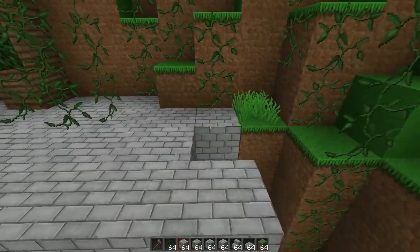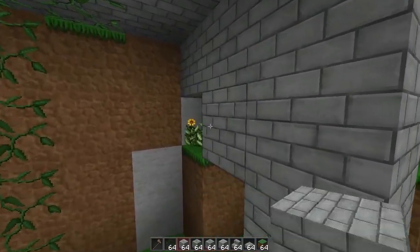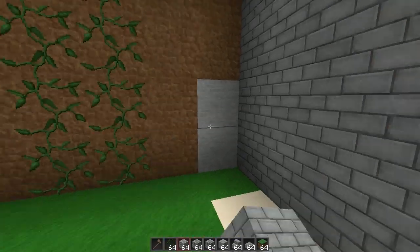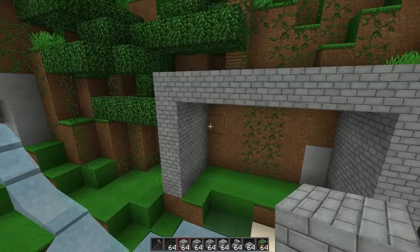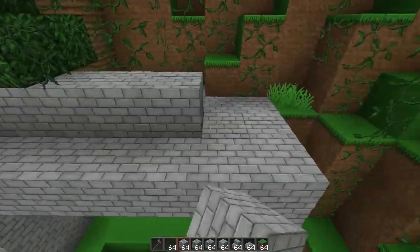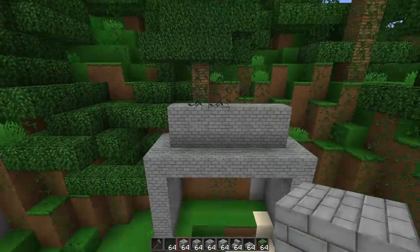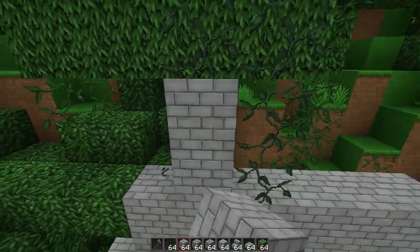Since this is a jungle temple, I want it to look broken down and old. That's just going to be the opening — I might change it a little. Then I'm going to go up from here, building up the sides of the entrance. Vines are really annoying to get rid of, or build around I guess. Going up one more level — it's coming together.